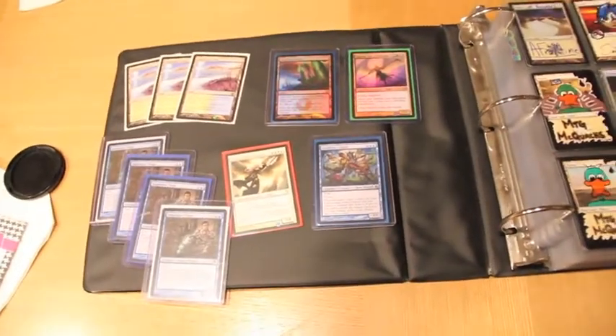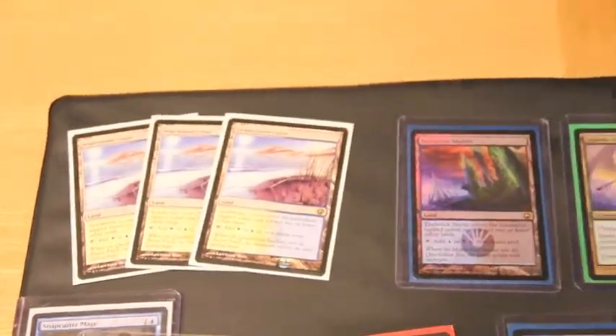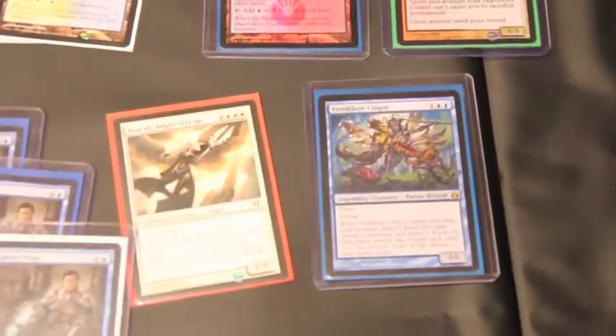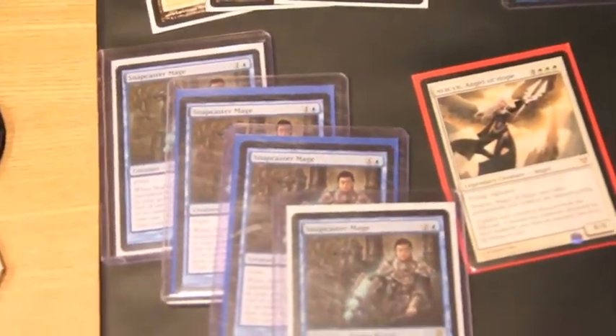Hey guys, Roxbox90 here with a quick binder update. I got three Seachrome Coasts, a foil Dark Slick Shores, a foil Cigarda, a Vendillion Clique from Morningtide, Avacyn, Angel of Hope, and a playset of Snapcaster Mage.